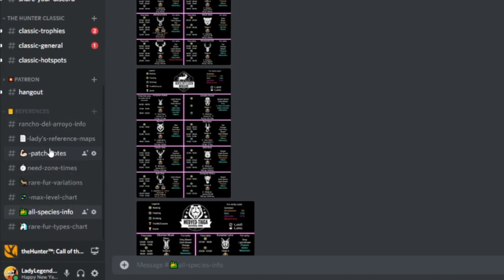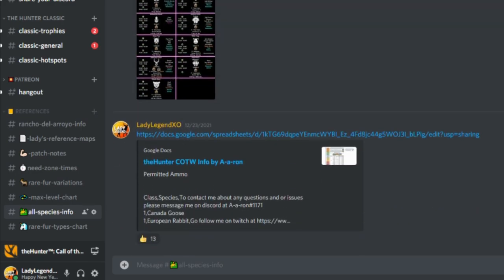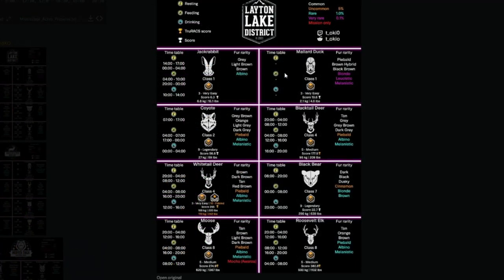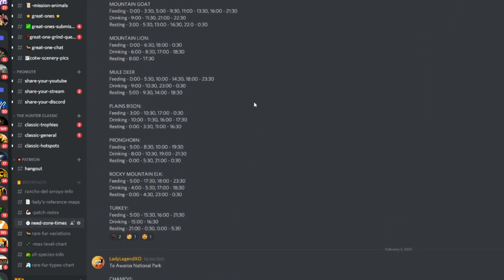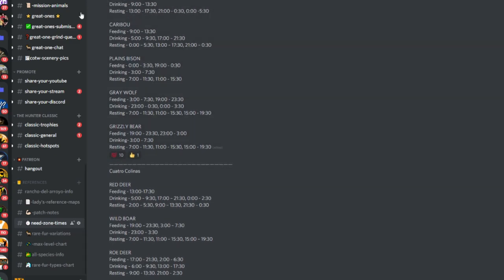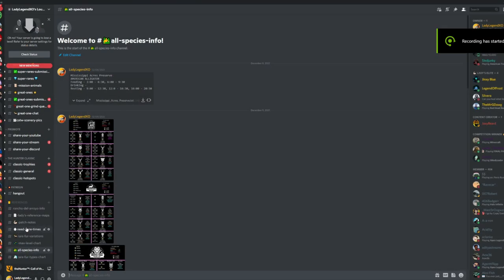So this is my Discord. If you go down here in the bottom left corner to All Species Info, I do have one of these sheets for every reserve, and they are completely up to date. Let's go up here to Layton Lakes — there it shows every single species. It has all of their zone times for every single zone, their max weights, their diamond trophy ratings, and all of their rare variations. Pretty much everything you need to know is in these sheets. I didn't make them — a huge shout-out to Tokyo, thank you for making these for us. I also have a need zone time channel where every single need zone time for every species is organized by reserve. There is also a max levels chart and rare fur variations. I will leave the link to my Discord below the video.